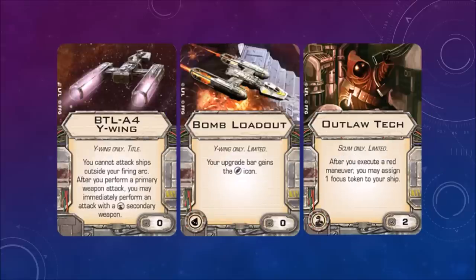BTL-A4 Y-Wing title — you cannot attack ships outside your firing arc, but after you perform a primary weapon attack, you may immediately perform an attack with a secondary weapon or turret secondary weapon. So basically you give up the 360-degree turret firing ability in order to fire twice inside your primary firing arc. Bomb Loadout, Y-Wing only — your upgrade bar gains the bomb icon, so if you want to use proton bombs on the Y-Wing, this is how you do it.